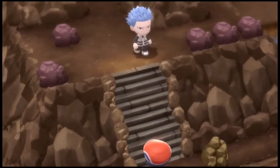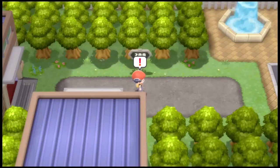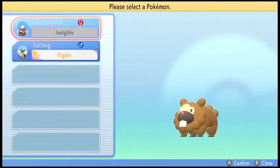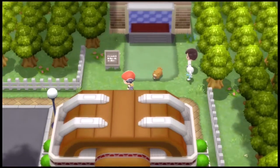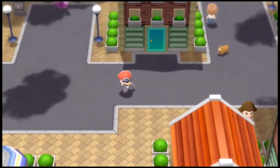We then meet some weird dude in Mt. Coronet — I doubt he's important to this game or anything. We get to Hearthome City, we save somebody's Buneary, and I just want to talk about how they don't consider Bidoof cute enough to walk in the Pokémon park. I had to get Turtwig to open it up — but y'all tell me that's not cute? That is cute enough. This game is rigged.